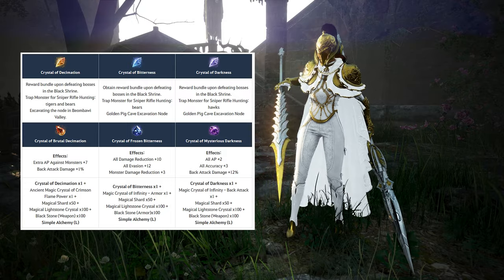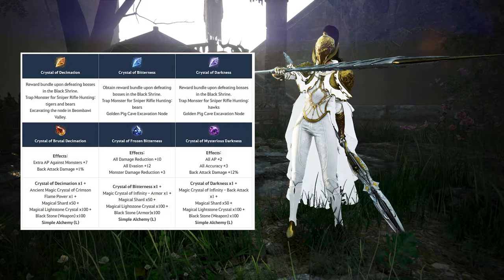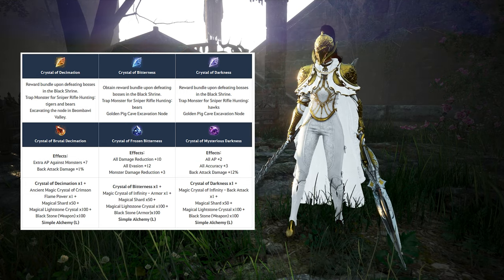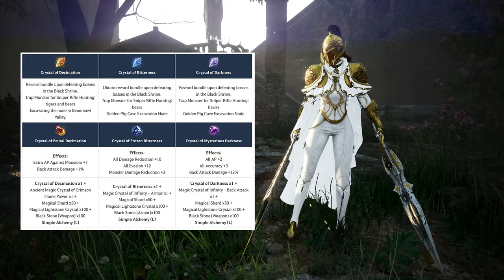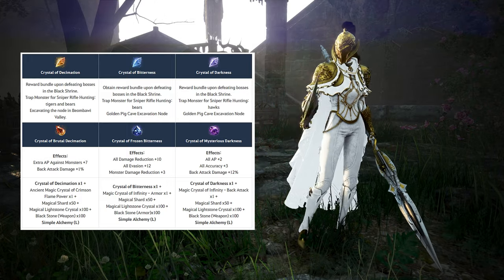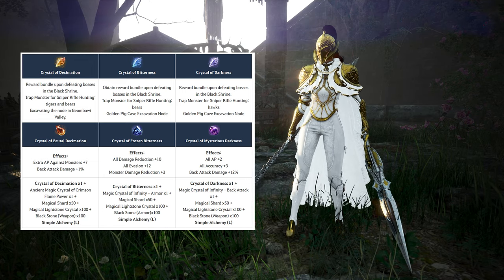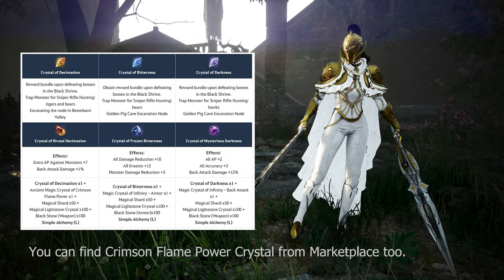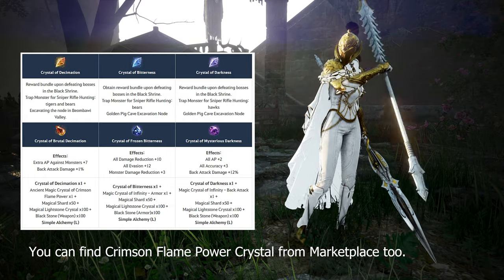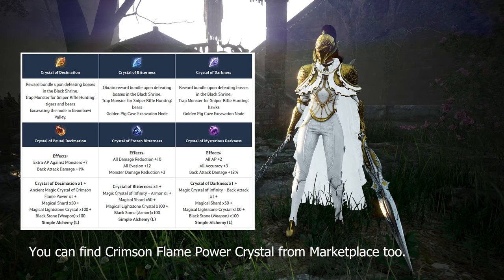The second part of newly added crystals are what we can call mid-level crystals. The first is the decimation crystal, which provides 7 monster AP and 1% back attack damage — a very powerful crystal for PvE. You can craft it using the power crystal, which gives 5 AP and can be obtained from the Medeia questline. It is very clear you should use this crystal especially when you can give continuous back attack. We can use two of them per setup.